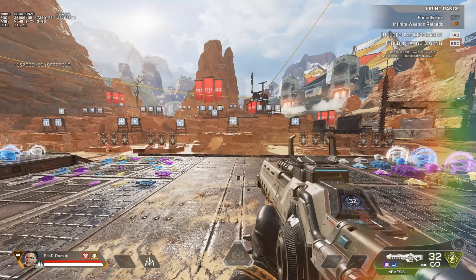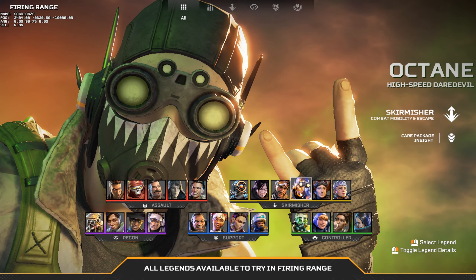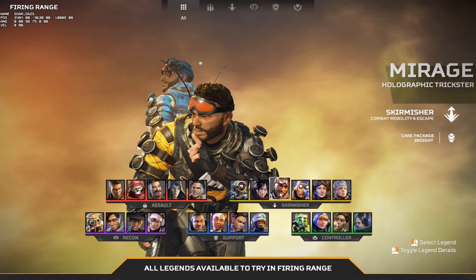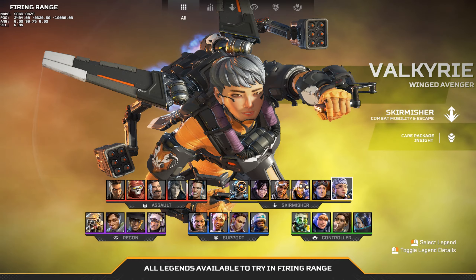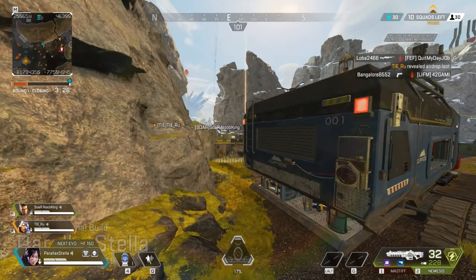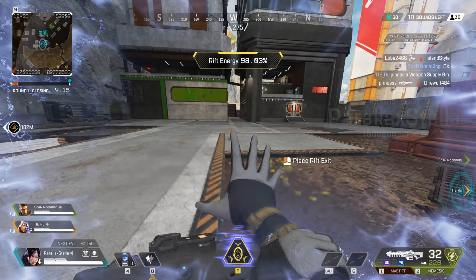Some positive changes just to know that you are the Assault class and you're going to be making and breaking some damage. Now let us cover the Skirmisher. The Skirmisher class is Pathfinder, Wraith, Mirage, Octane, Horizon, and Valkyrie. What this does is they're able to see the care package from a distance and can tell what weapon is inside. You might ask — what about Loba? Does Loba get to see in the care package? She does actually.